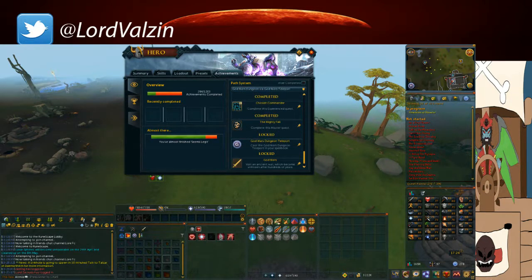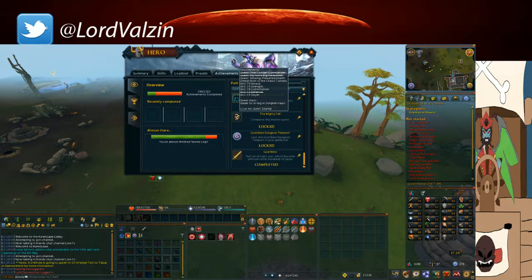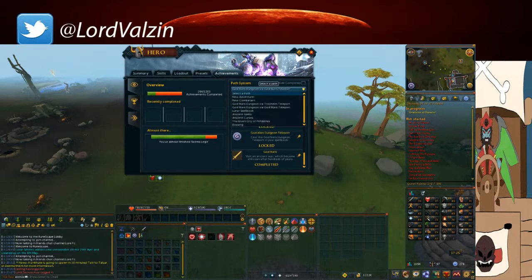As you can see down here, you also have to have gone to the God Wars Dungeon before, and you have to have done the Mighty Fall quest. So as you can see there's also a little caption which tells you what you have to have done before, or at least the requirements. Then there's the lunar spellbook.